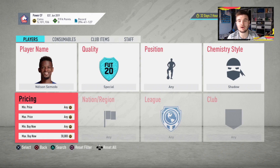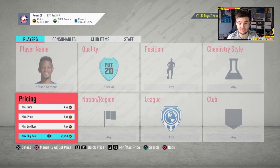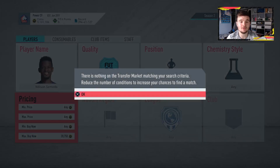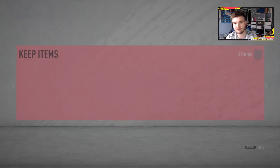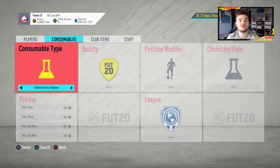We're looking at the UCL cards because there aren't as many of them on the market. Somedo in a Shadow goes for around 29,000 coins. What we're going to do is check the price of the normal one — the idea is to buy the normal card, snipe a Shadow chemistry style, apply it, and then sell it for 21,000 coins. I'm buying this one for 21,000 coins for the purpose of the video — normally I'd go for around 20,000.